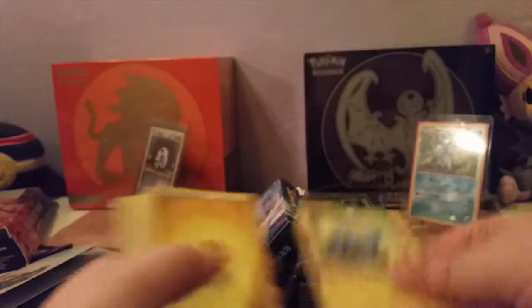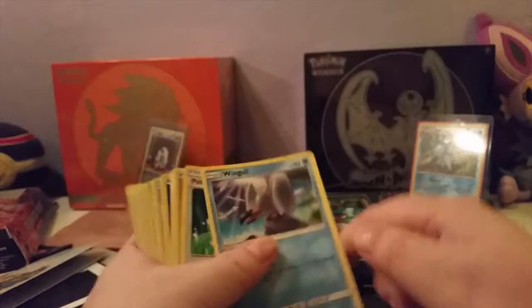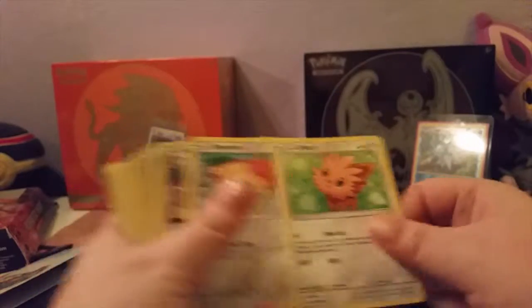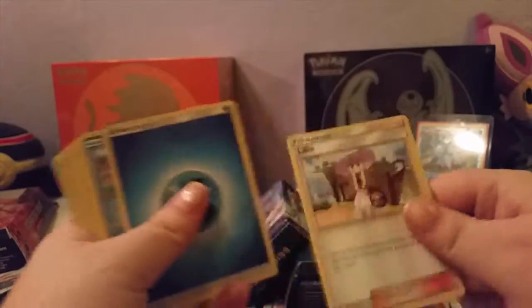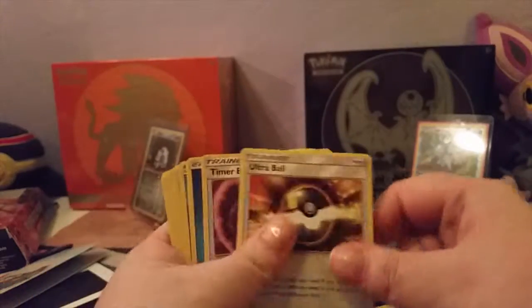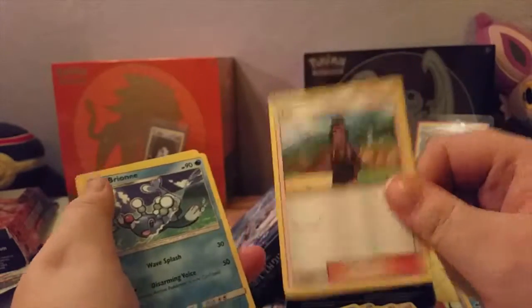So we got Water Energy. Chinchou. Lightning Energy. Nest Ball. Popplio. Energy. Togedemaru. Lanturn. Shellder. Energy. Cloyster. Corsola. Golduck. Water Energy. Wingull. Wingull. Potion. Lightning Energy. Togedemaru. Psyduck. Timer Ball. Energy. Lillipup. Snubbull. Stoutland. Energy. Primarina. Brionne. Energy. Popplio. Chinchou. Energy. Energy Retrieval. Energy. Lillipup. Lillie. Energy. Psyduck. Corsola. Shellder. Energy. Professor Kukui. Professor Kukui. Ultra Ball. Timer Ball. Energy. Wingull. Stoutland. Energy. Brionne. Snubbull. Energy. Potion. And another Popplio.